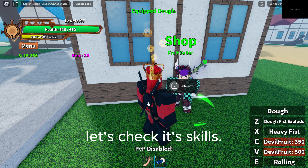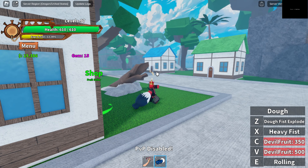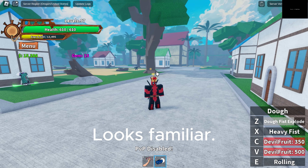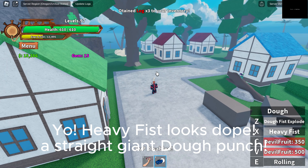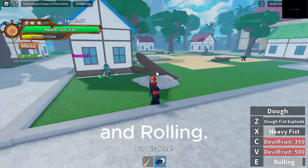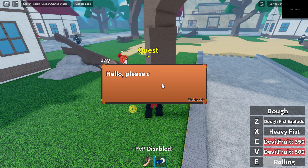Let's check its skills. Looks familiar. Heavy Fist looks dope — a straight giant dough punch. And rolling. The other two skills are still locked, so we need to grind.